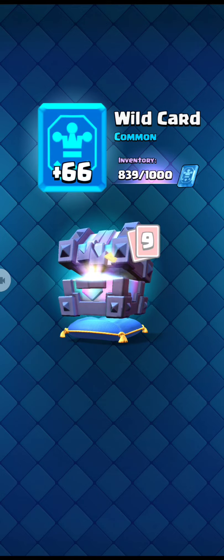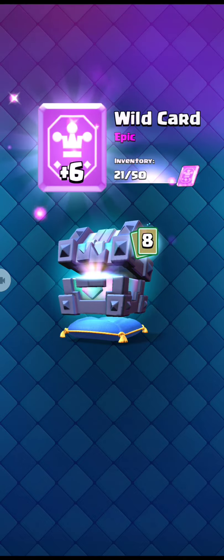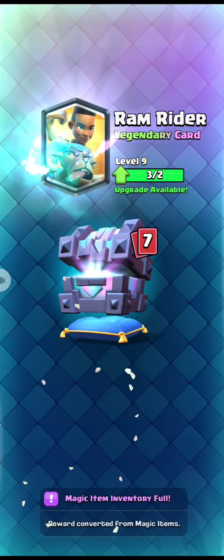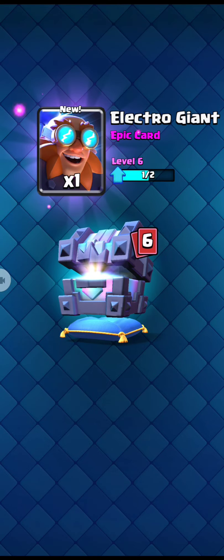We got 66 common wild cards and 18 rare wild cards. We also got 6 epic wild cards, and finally we will get a legendary wild card. My inventory is full, so we got Ram Rider — we will take it.